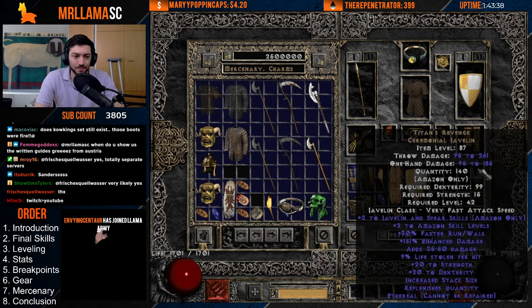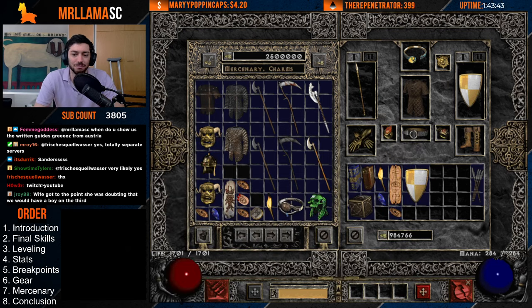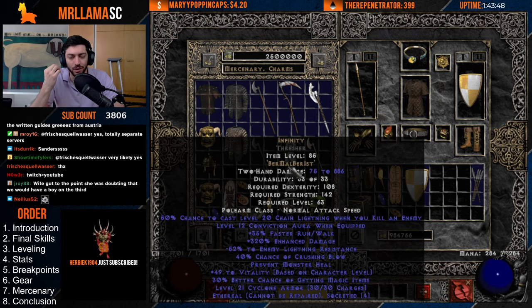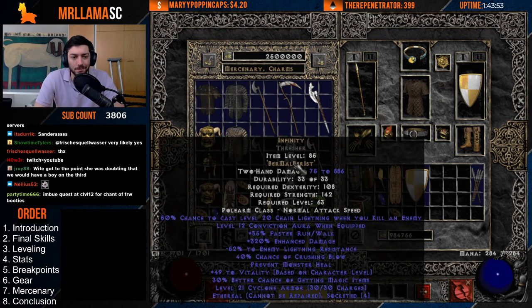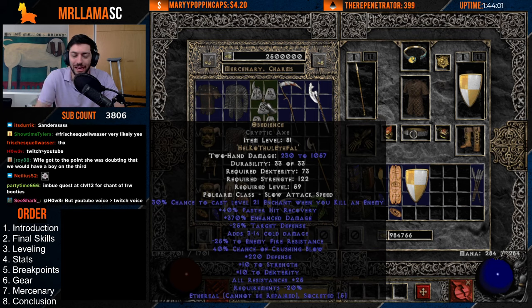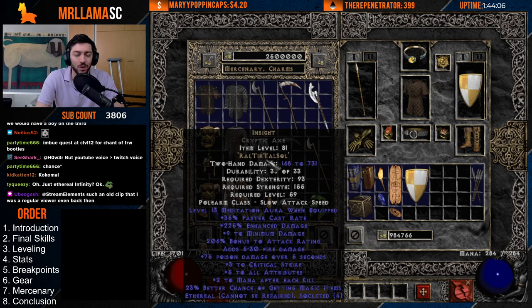Moving to the Mercenary: your main weapon is going to be Infinity. Since you do lightning damage, having an ethereal Infinity on your Merc is going to dominate — best in slot by far. Other options include Obedience, which has very high damage and is very cheap (Hel Ko Thul Eth Fal), with a chance for Enchant which is massive. Insight helps with mana issues. Reaper's Toll, Bonehew, and Tomb Reaver are other options, but Infinity is your primary goal.